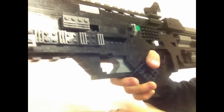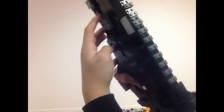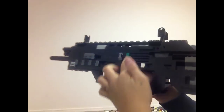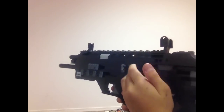You've got the working ambidextrous charging handle, the shell ejection port right here, the bolt catch, and this little green dial that moves — I don't know what it's for, but if you play the game you'll see the green dial thing going up and down.